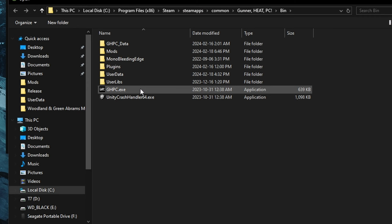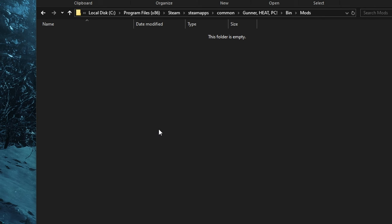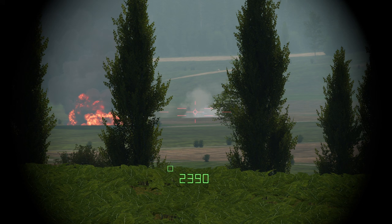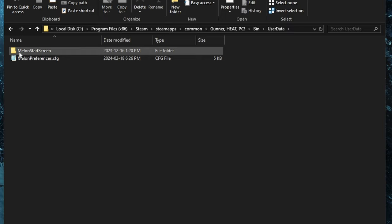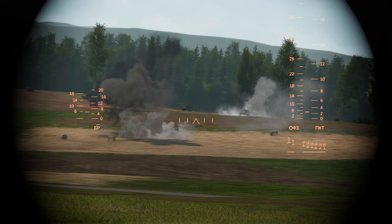You'll need to download Melon Loader and find the Gunner Heat PC EXE. From there, simply download the mods and put them in the mod folder. From that point on, you'll have to launch the game by launching the EXE. If you ever want to change the mod settings or options, launch the game once, exit immediately, go to your user data, click on the Melon preference config and change whatever settings you want. Most mods will use the config file for settings.